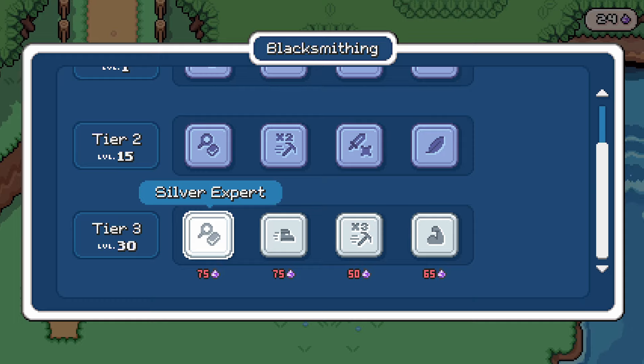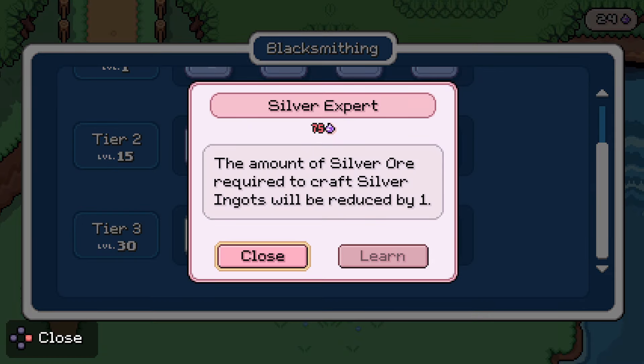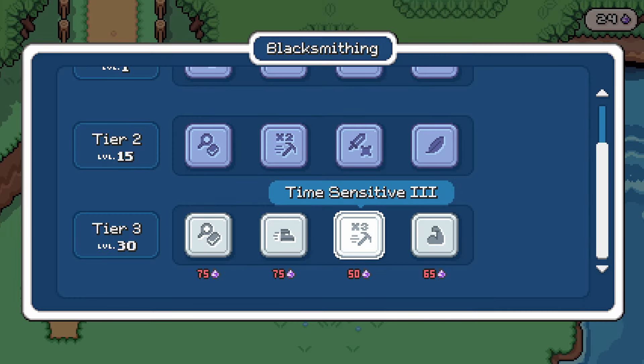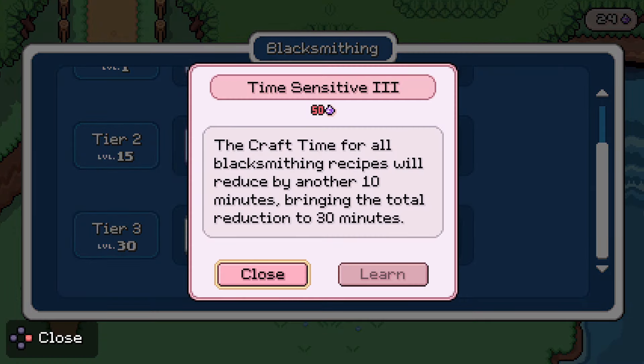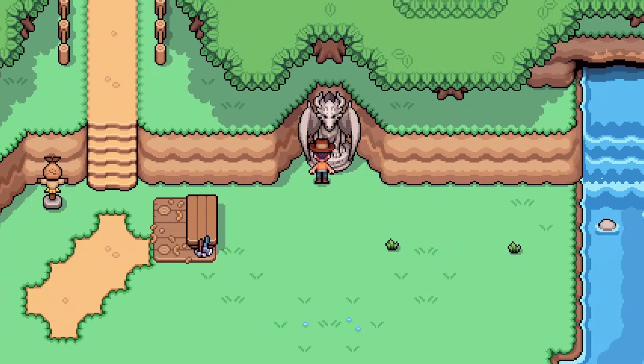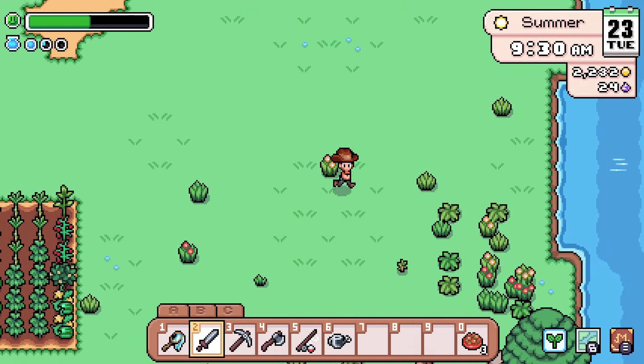Silver expert — hasty crafting armor will result in a speed boost, that's nice. Craft time is reduced, lovely. And more likely to result in infusion. All right, so all of that is good to know.